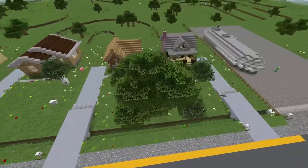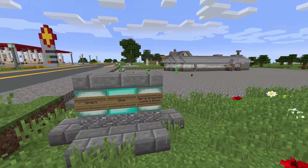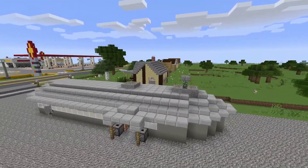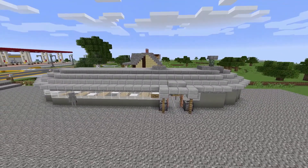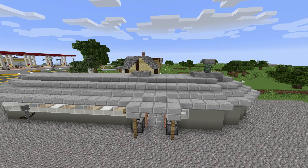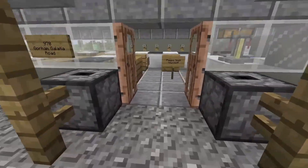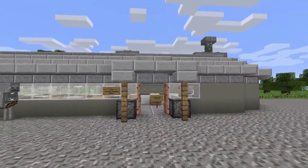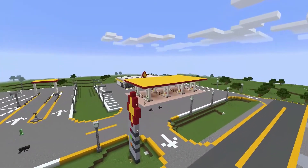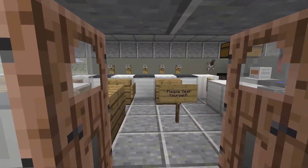Our first four residents working at the gas station now have three additional people, and one of them decided to start their own business. This place is called Cindy's Diner, serving breakfast, lunch, and dinner. I was going for a retro modern style - think Fallout 4 vibes. This is 970 Gorham Glacier Road; the gas station is 1005 Gorham Glacier Road, and I've added addresses to all the buildings.